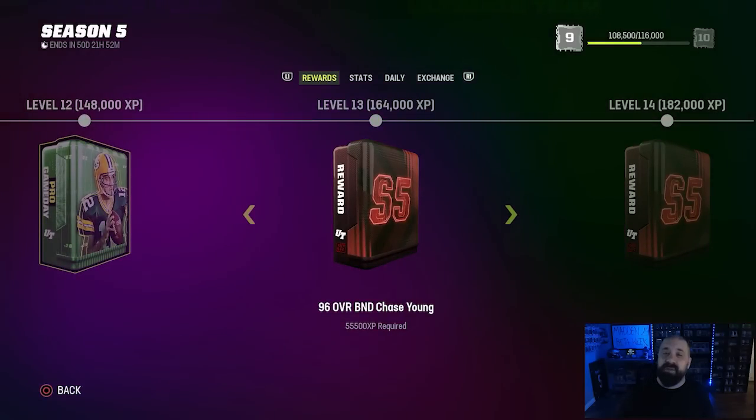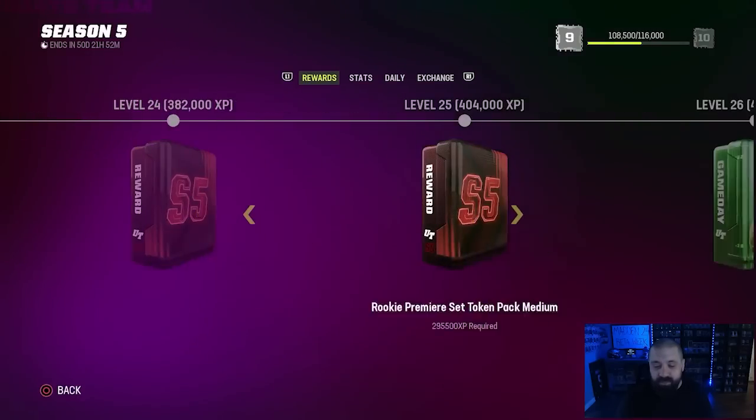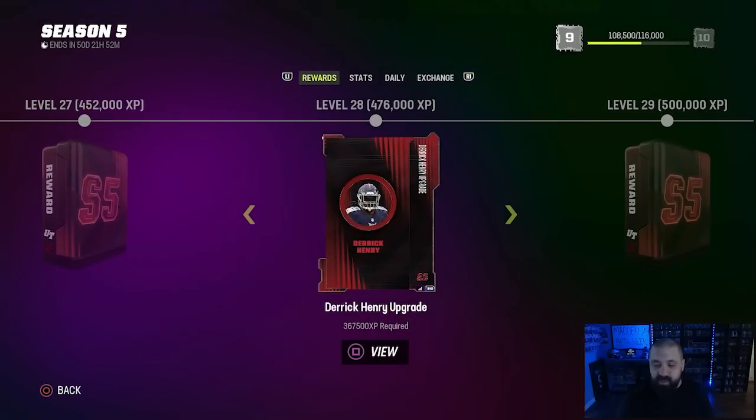The next player reward is Chase Young. You're going to get his base 96 overall card at level 13, and as you level up through this field pass you'll get Chase Young tokens — he can eventually be upgraded to a 98 overall as well. Again, all 32 team chems and two zero AP abilities, which makes these cards essentially play like 99 overalls.